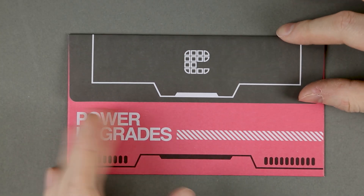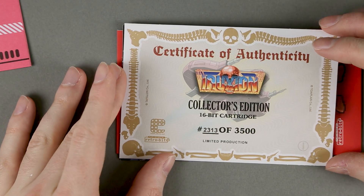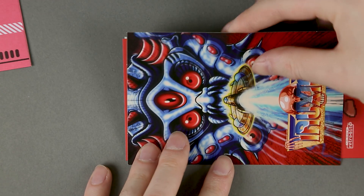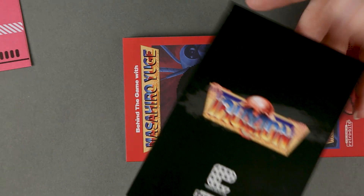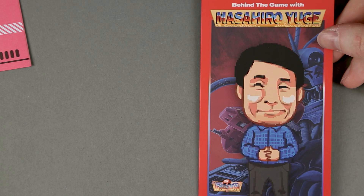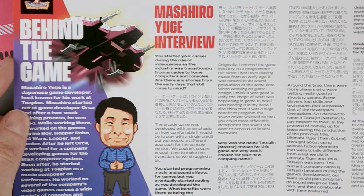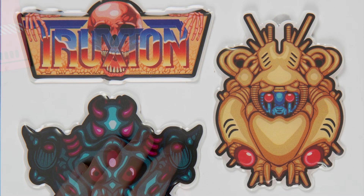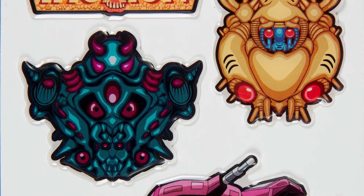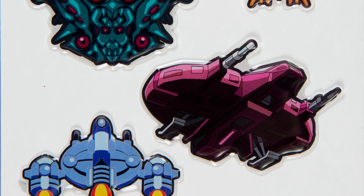The power upgrades envelope contains the certificate of authenticity. The art card looks kind of 3D but it is not. And there is an interview with Masahiro Yuge, in both Japanese and English. Very nice.